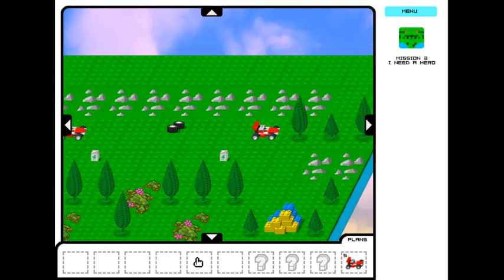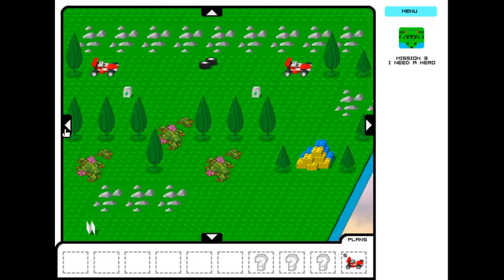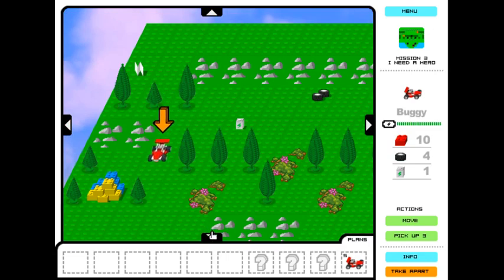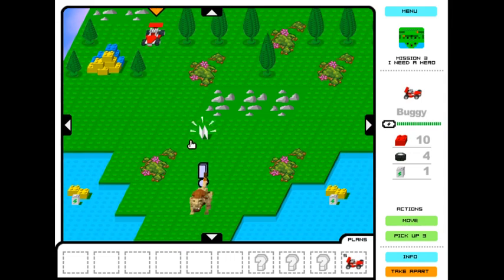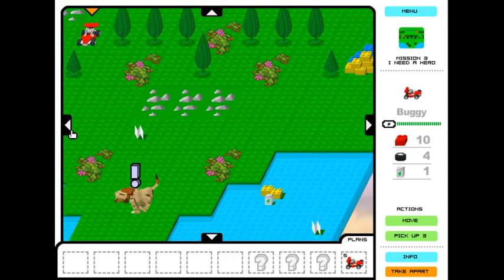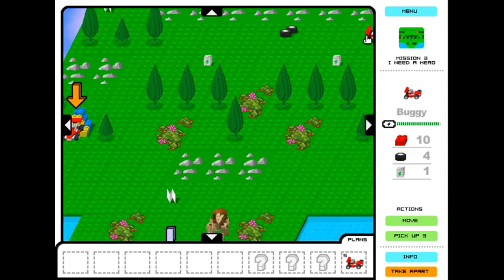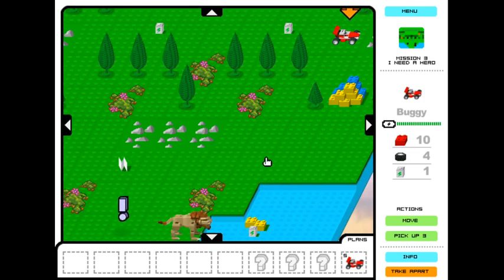I need a hero. So this one here is one we're going to need the defenders for. There's a lion, of course. So we need to take one of our buggies in here and try to grab this plane. We're going to set up one of our buggies to distract the lion, and then with our other buggy we're going to go in and try to grab the plane.